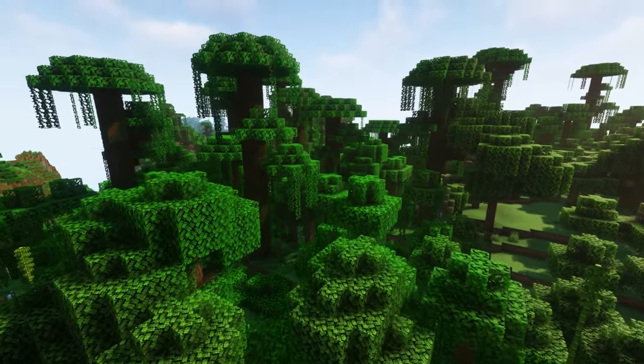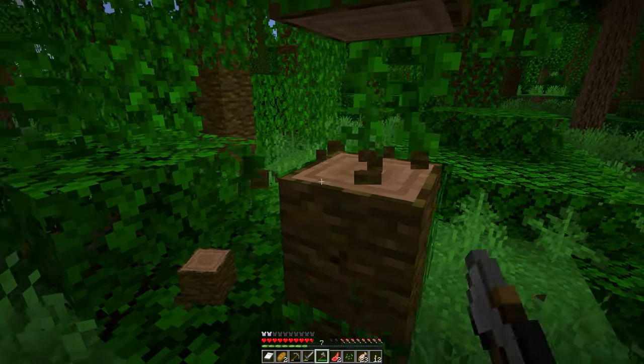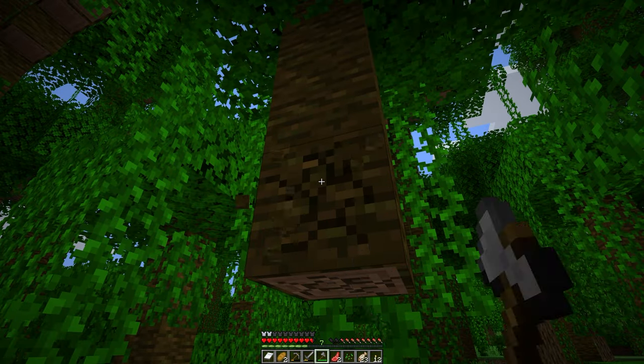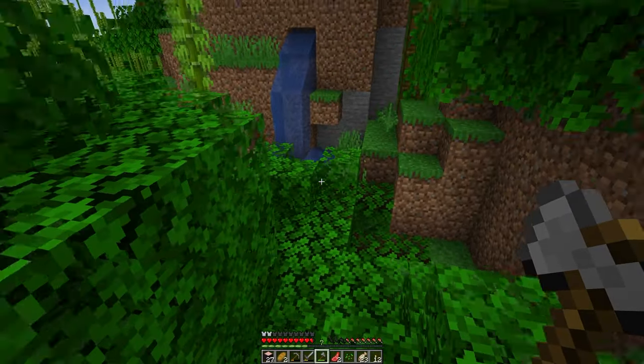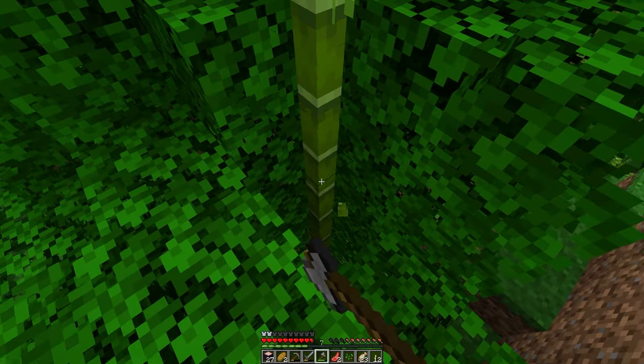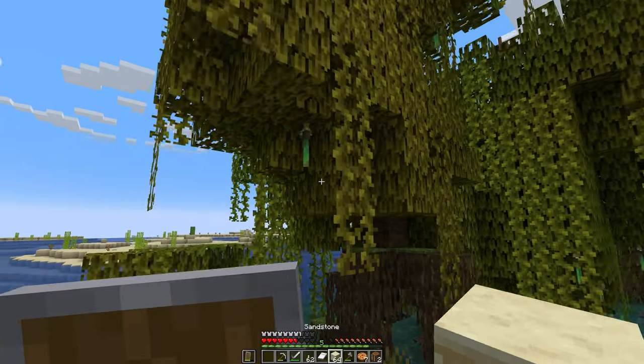During my exploration, I find a nearby jungle and begin collecting some jungle tree saplings and cocoa pods, then I proceed onwards on a hunt for bamboo. Not long after, I find some growing and promptly start harvesting an initial stash so as to make use of all the new bamboo block types added into the game.